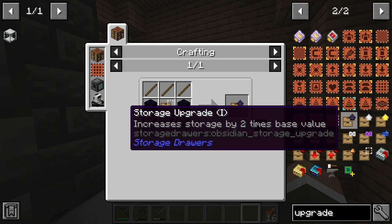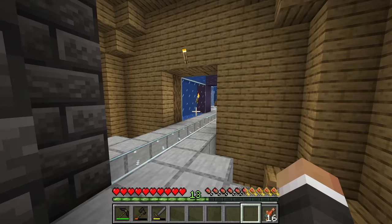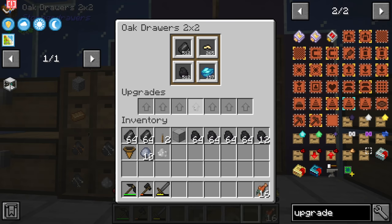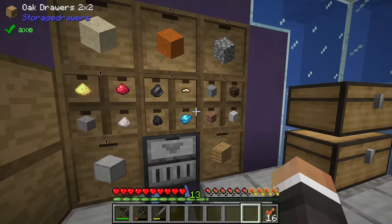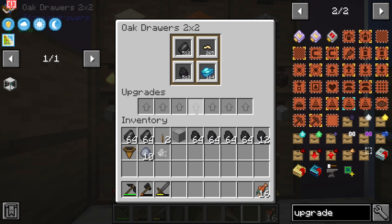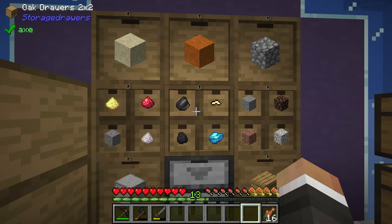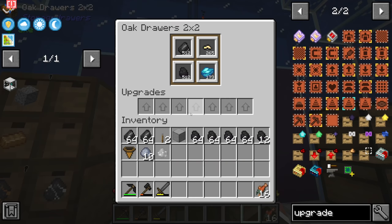We can use that obsidian for one of two things regarding storage drawers: draw upgrades, which double the amount of items we can store in any given drawer, or void upgrades. Void upgrades are more expensive - requiring eight obsidian per upgrade, one per drawer - but they delete any excess items. So instead of storing all the extra flint and coal we're producing, it would just delete any excess, keeping us at 512 and keeping the system moving so copper, nickel, and tin keep being produced.